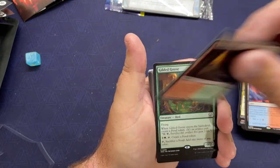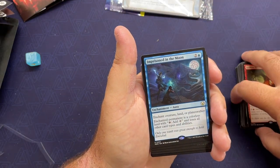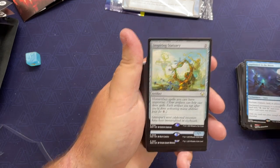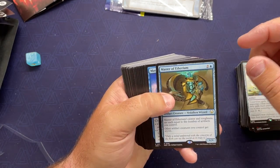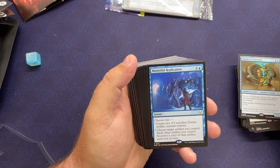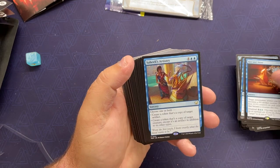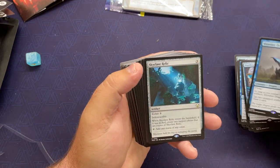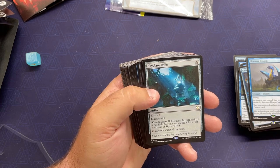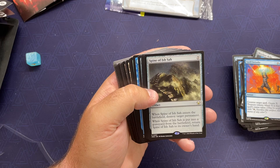Game Trail, Gilded Goose, Hellcat Igniter, Imprisoned in the Moon, Inspiring Statuary, Master of Etherium, Masterful Replication, Perplexing Test, Rise and Shine, Saheeli's Artistry, Sharding Sphinx, Shimmer Dragon, Skyclave Relic, Spell Swindle, Spine of Ish Sah.